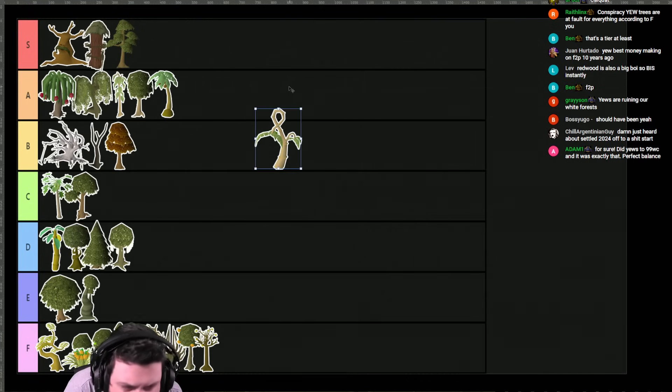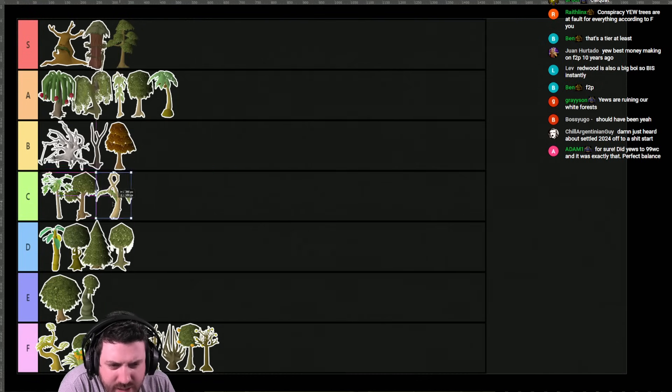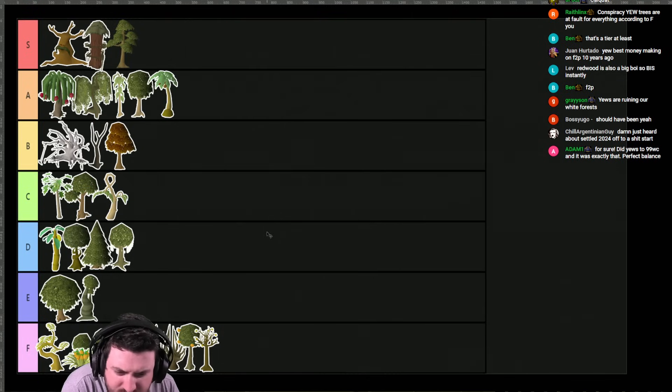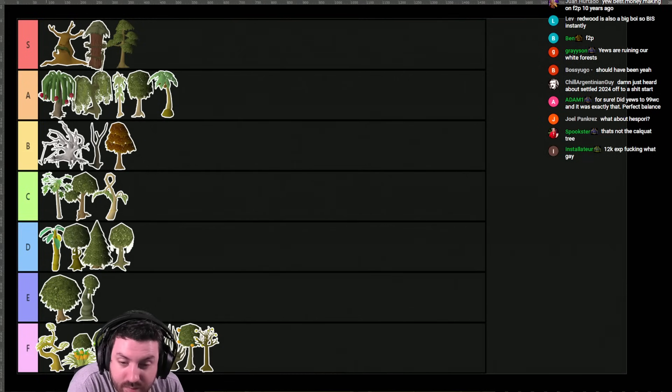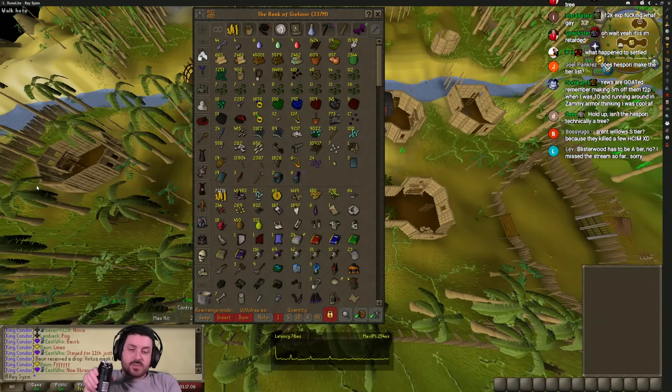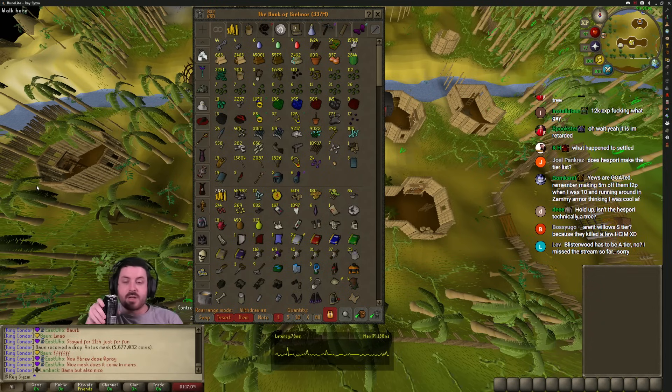This is the Calcwut tree. They are pretty C tier, to be honest, because the little keg it gives you is just annoying and I don't really want to touch it. Redwood is also a big boy with a lot of XP coming out of him. There we go boys, that's the tree tier list. My name is King Condor, and if you have a different opinion, you're fucking wrong. The Hespori should be on the list, but he wasn't — I forgot about him. I didn't make the tier list, so we're just going to pretend like he wasn't there.